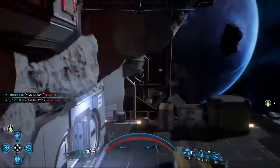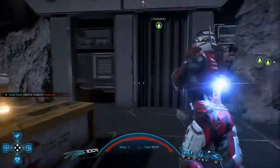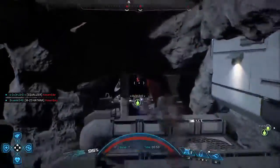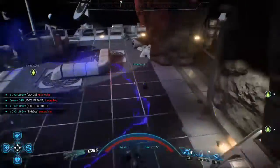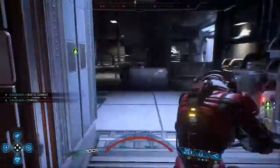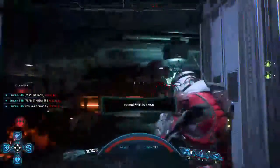Hey guys, Kwan Kweza here back again with another Mass Effect Andromeda video. In this video we're actually going to be using a brand new weapon that I just got out of a premium pack — a 100,000 credits pack — called the Sweeper. Now this is a remnant assault rifle. This thing is insane. I had a bit of practice with this gun after lagging out of a match the first time. Honestly, it may just be my new favorite assault rifle.